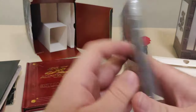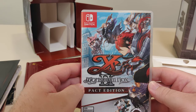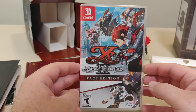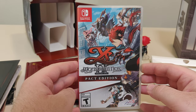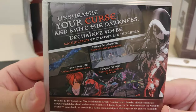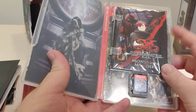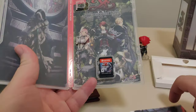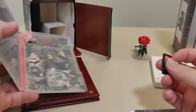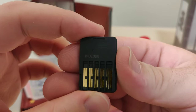Now we got the actual game. This is the Monstrum Nox packed edition — this is what you'll get if you buy this game retail. We got the front, the spine, and the back, and the barcode. Open this up, we got a really nice reversible artwork, we got the cartridge, and we got the code on the back of the cartridge.